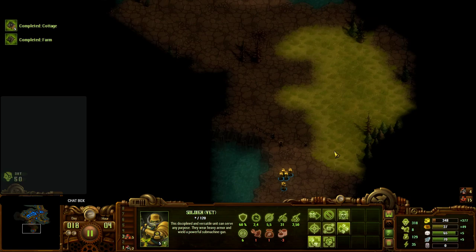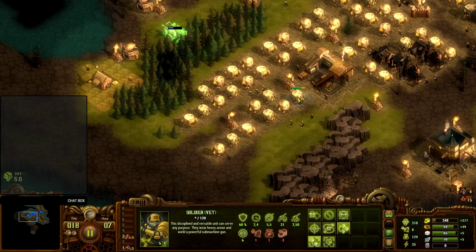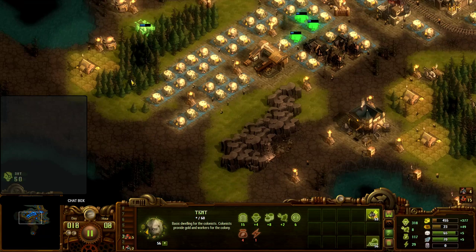Soldiers are continuing to clear. I have a small patrol of two rangers over here to make sure that nothing sneaks up on this island. Because if they do, that's going to be an interesting situation for me to handle — there is nothing standing between these two rangers and the rest of the colony, which is kind of a scary prospect.